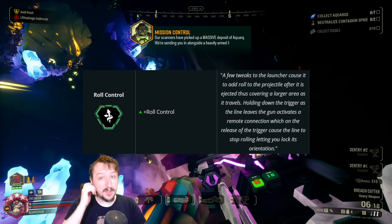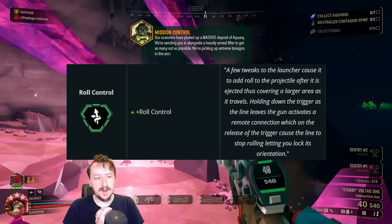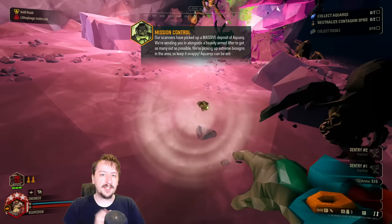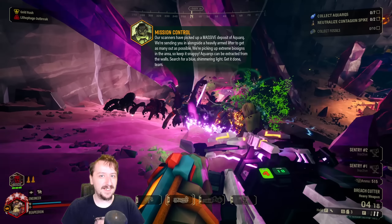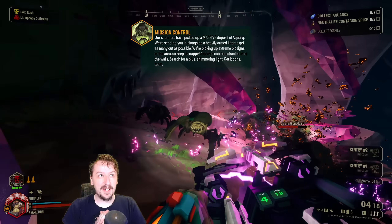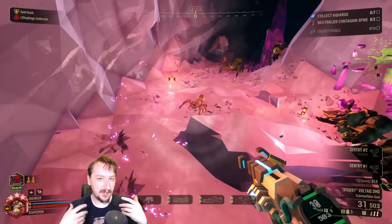Our very first overclock is Roll Control for the Breach Cutter. This is a clean overclock that makes it so whenever you fire the Breach Cutter, if you hold down the trigger, you can spin the Breach Cutter shots. That's all it does. This does make it so you can have a rather interesting plasma trail, which is kind of its major pro.